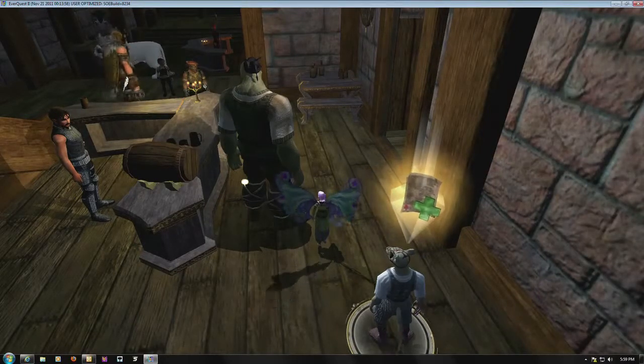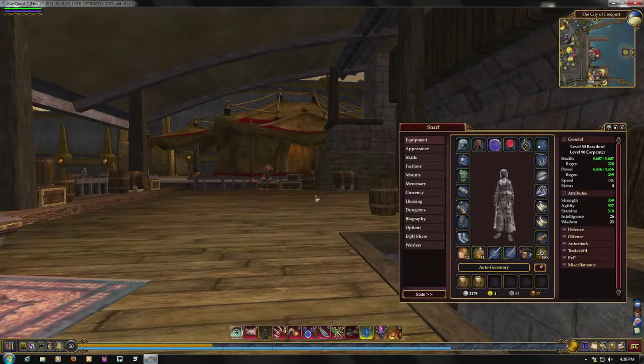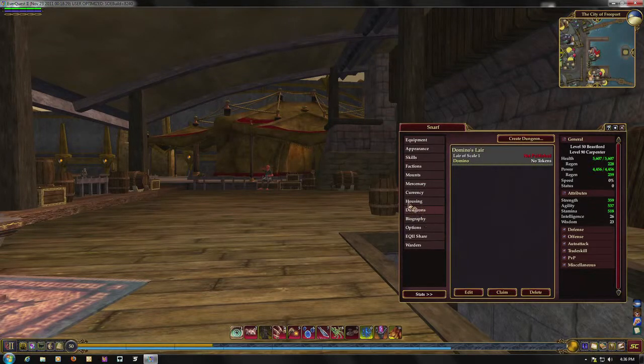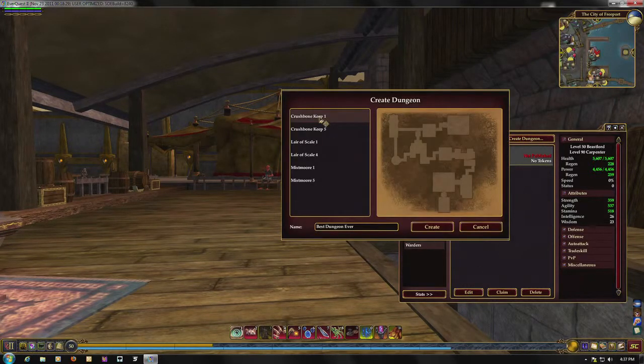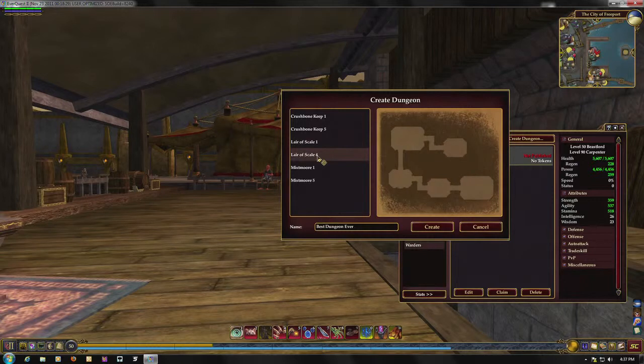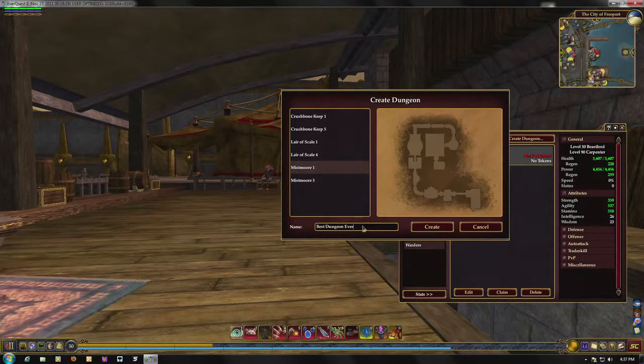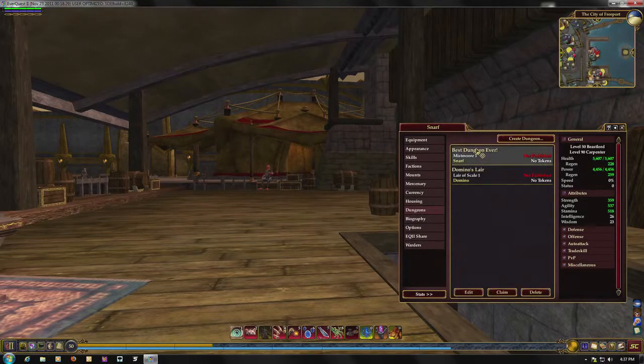Now on to our final stop — let's take a quick look at Dungeon Maker. To access your dungeon, open your persona window again with the C button, and you'll notice a new tab called Dungeons. Click on Dungeons, and there's a button where you can create a new dungeon, or if you're a trustee of someone else's dungeon, that will be listed there as well. There are several themes to choose from — for example, Mistmore, Crushbone, and the Lair of Scale. Within each theme, there are several different room layouts to choose from, giving people a good variety of options when planning your dungeon.